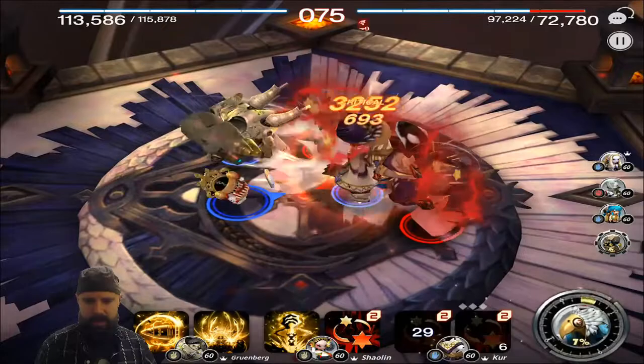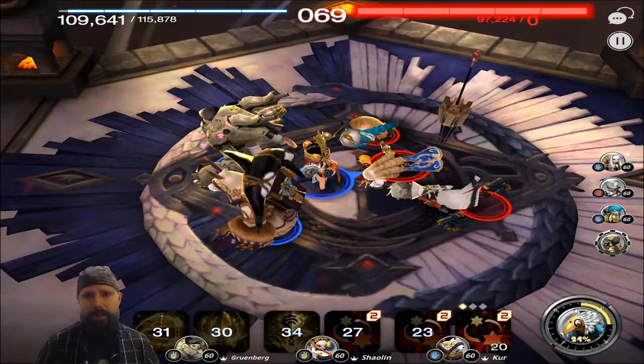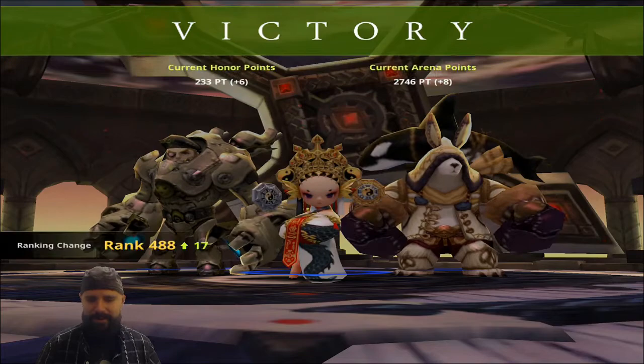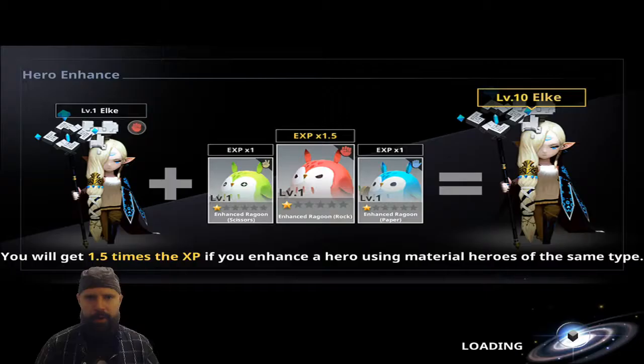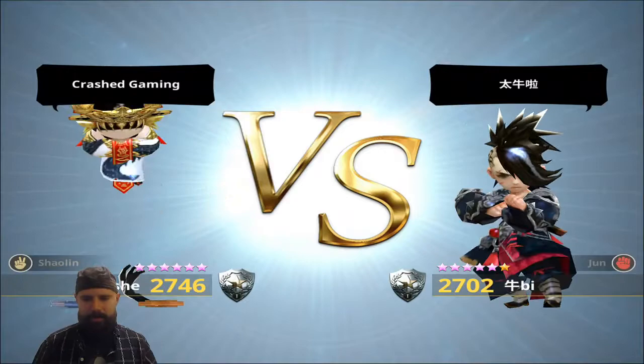We hit him with the bleed, hopefully get the stun as well — did not get the stun. We hit him with Shaolin's move, then hit him with Grunberg's debuff. We should have three debuffs if he lands that. They had 10,000 health left when he hit them and he is supposed to do 10,000 damage at level one. Doing well so far. Maybe we've got to change his name back — Gruenberg.